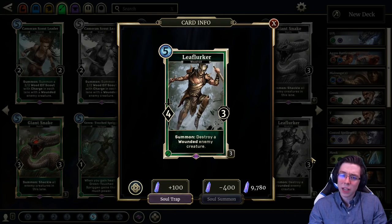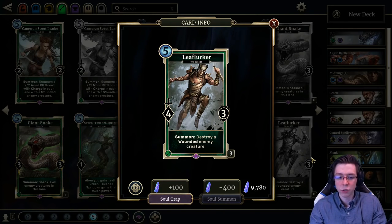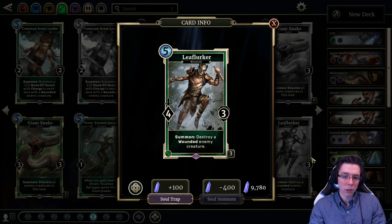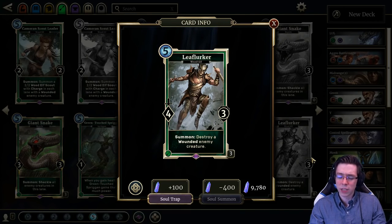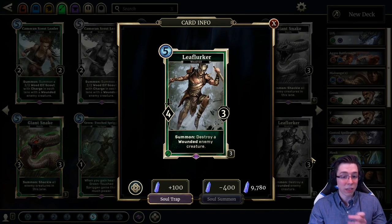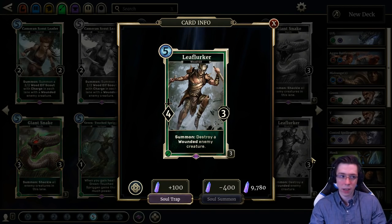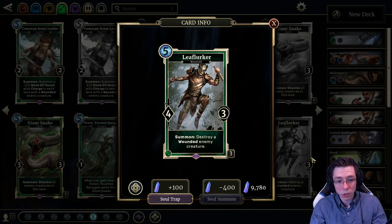Leaf Lurker comes in at number 9. It's a 5-drop 4/3 Agility creature with a summon Finish Off effect — destroy a wounded enemy creature. This card sees a lot of play in midrange Scout, midrange Archer, Ramp Scout, control decks using Agility, and Control Monk. The only types of decks it isn't really used in are super aggressive decks. It can be a little slow occasionally and requires some ping damage to get maximum effect, which is a big reason Archer loves it — thanks to Rapid Shot, Sharpshooter Scout, and Saven Pyromancer.